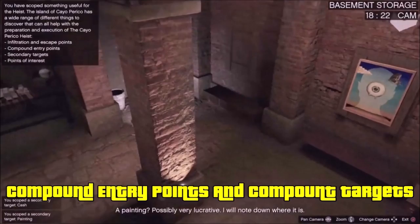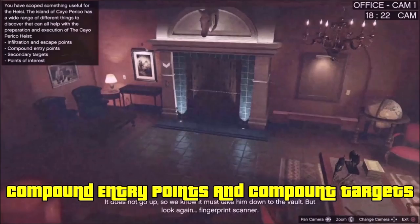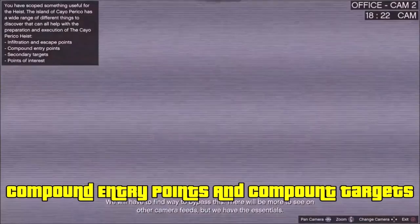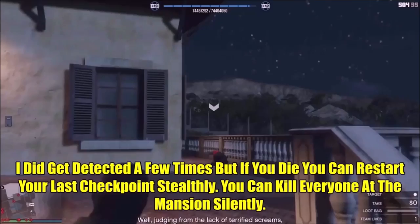Keep scrolling through the cameras and you'll also check out some gold on the tables. Gold is the most valuable pickup you can get besides the main loot. Between cash, weed, cocaine, artwork, and gold — gold is the most valuable. Then it's cocaine, then artwork. Inside the compound, you can only get the gold and artwork with two keycards.